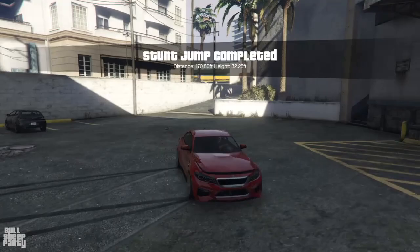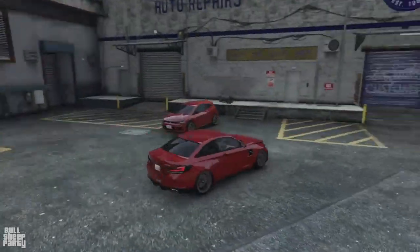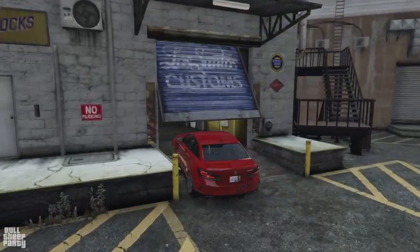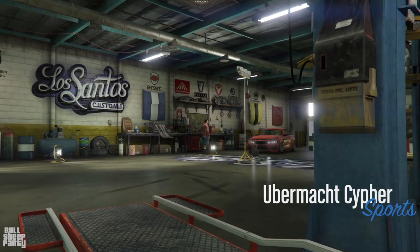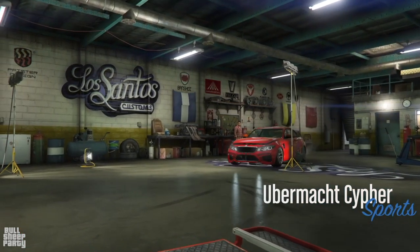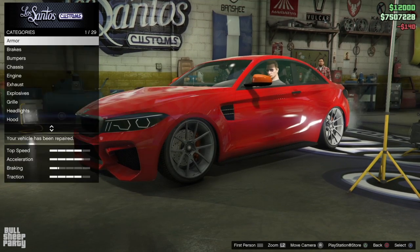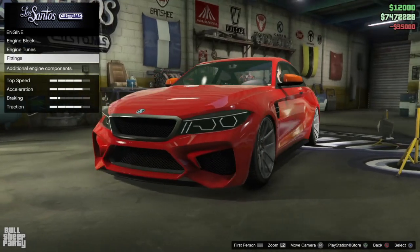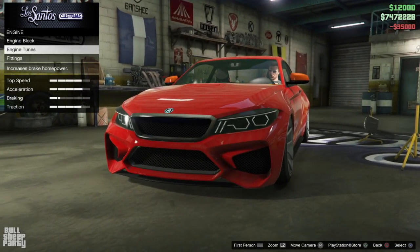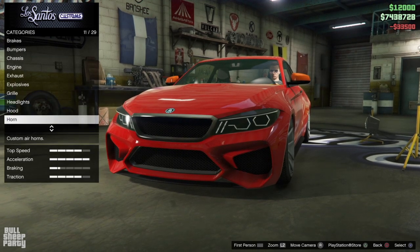Let's make a final U-turn, look at the awesome headlights, and enter Los Santos Customs to see what we can customize on the Cypher. One thing I didn't mention so far is that the Cypher is part of the sports car category in GTA Online. As part of the sports car class, it's not very fast — but again, this is the stock version of the vehicle.